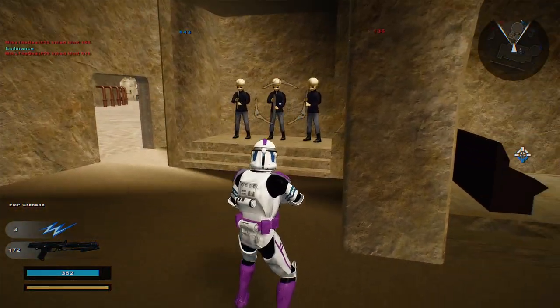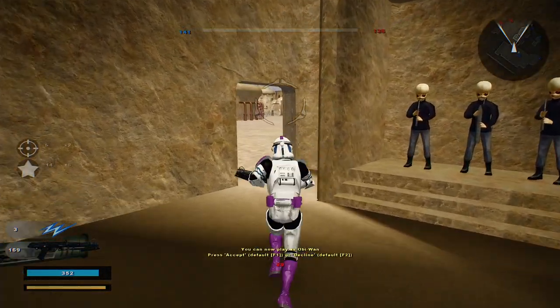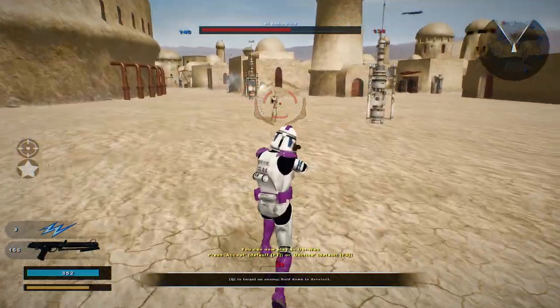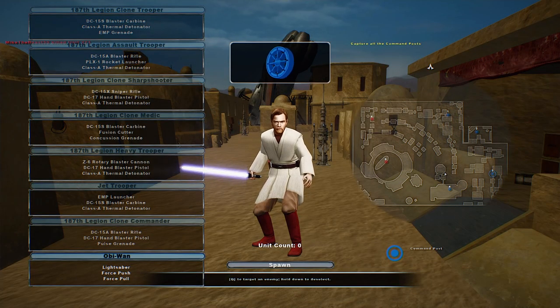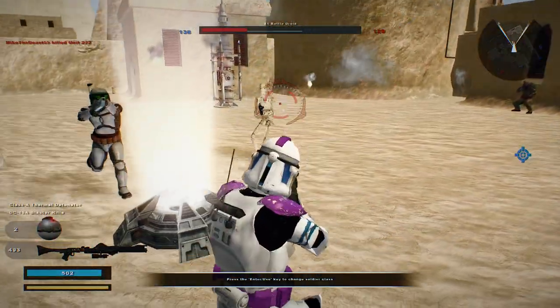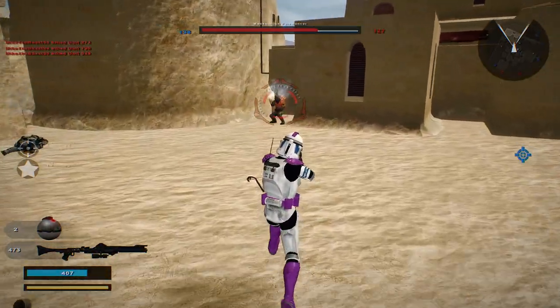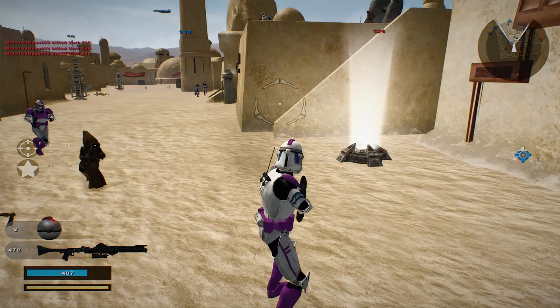Do you have any other weapons? Just this one. I can play as Obi-Wan — that's good. Looks like a new unit with Obi-Wan. We're going to go for the Assault Trooper first though. Command post under attack. I'll fix that right away. Just like the simulation — the turret is ready to go.